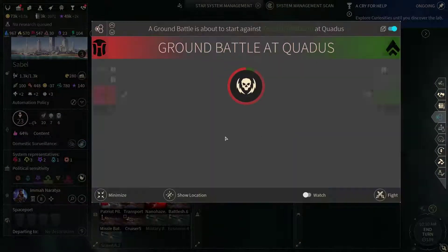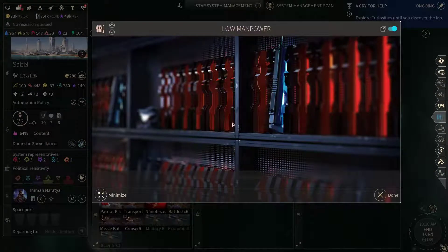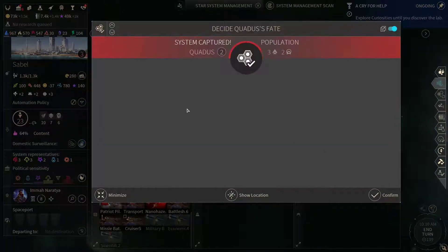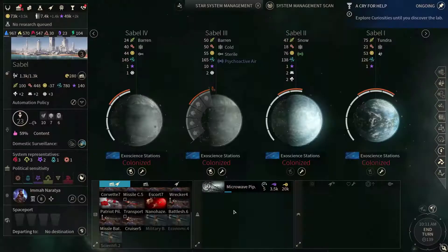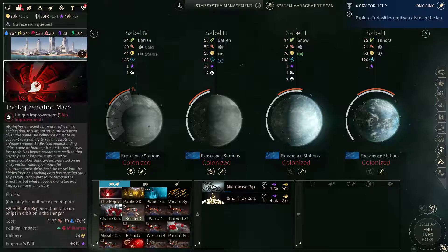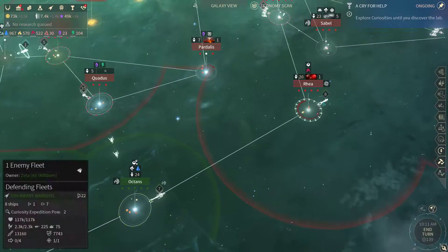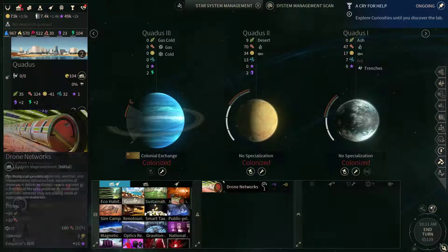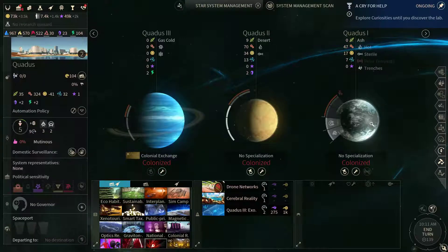Rhea got blockaded. We're low on manpower. Let's capture this system now — Quattus has been captured. Let's grab some smart tax collection there. Now let's get some upgrades going here. Let's switch this specialization out for another one.